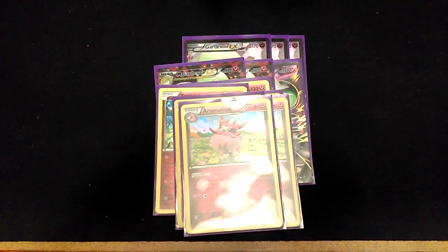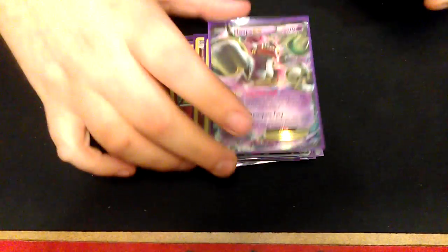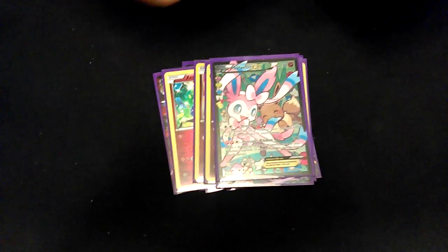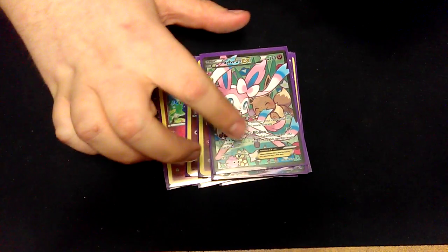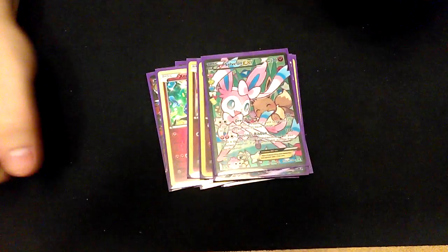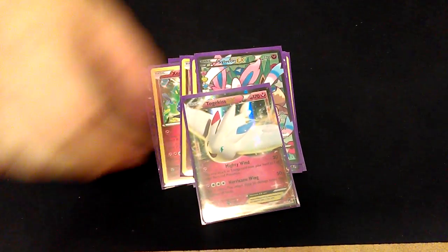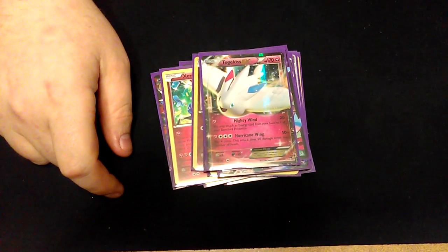One Shaymin, of course, for draw power. My tech Sylveon — her Fairy Wind move is really good when you have three fairy energies on her: it deals 100 and then you can move one of the energies from her to another Pokémon on your bench. And my last and final tech is Togekiss EX — the reason for her is Mighty Wind.